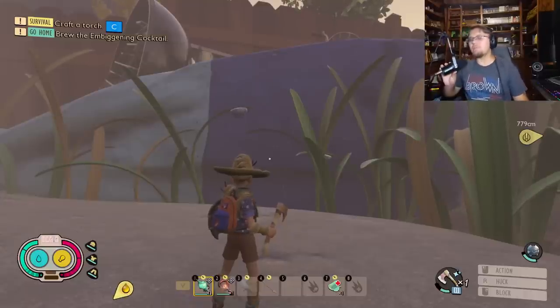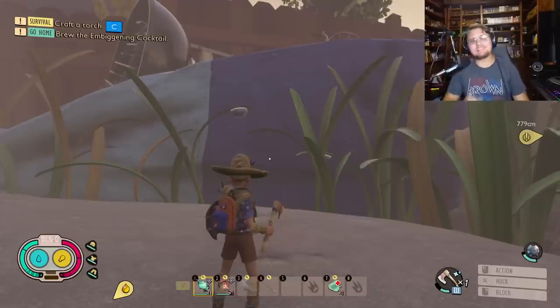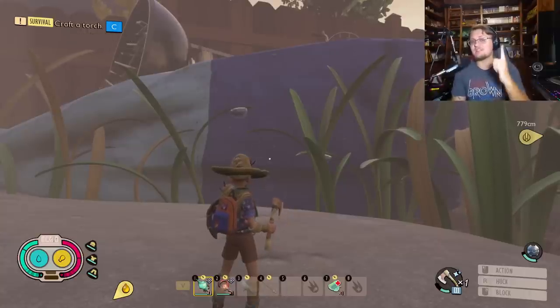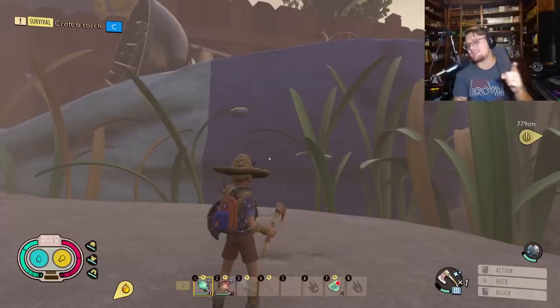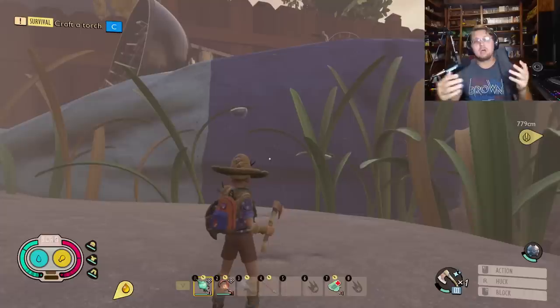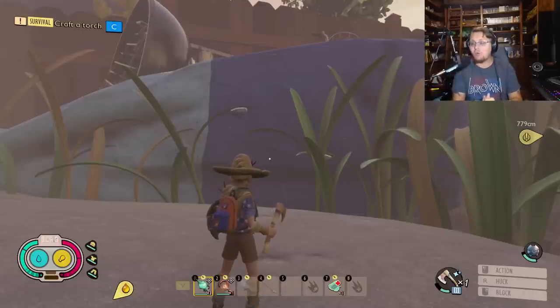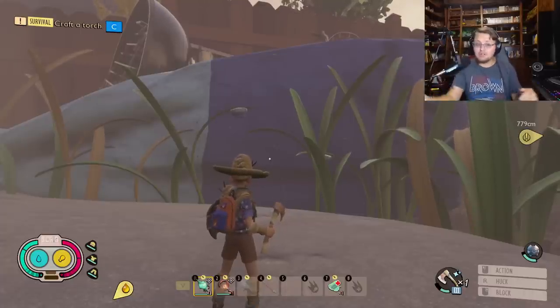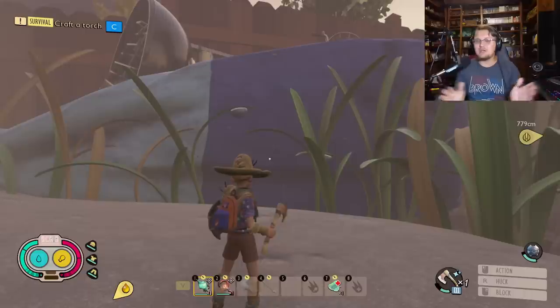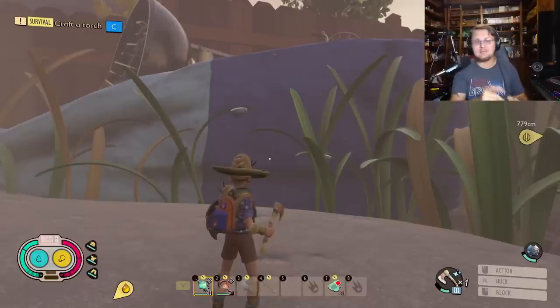Salutations and good morrow everyone, welcome back to another Grounded update video. Today we're going to be talking about what could possibly be the second most difficult challenge in the game when it comes to base defense. The first one happens at the end of the story, which I won't be spoiling. But what I'm talking about today is unlocking your Coltana — it is definitely not as easy as it used to be.